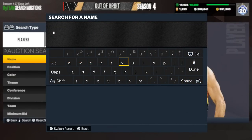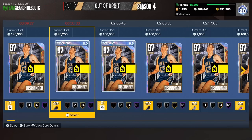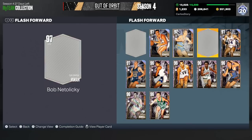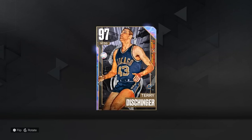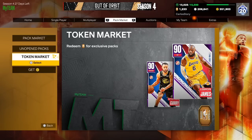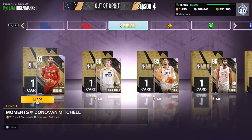So even if you end up getting someone you don't want, you can't sell it — that kind of sucks. But here's the thing: Terry right now is 196K, so if I pull Terry, I can exchange the one I have from my collection and then sell that one. Say I pull Russell or Bob — if I pull Bob or Don, I keep them obviously. If I pull a duplicate, I can interchange them and sell the original. Also, there's no time limit on the moments, so you definitely have time to get tokens.